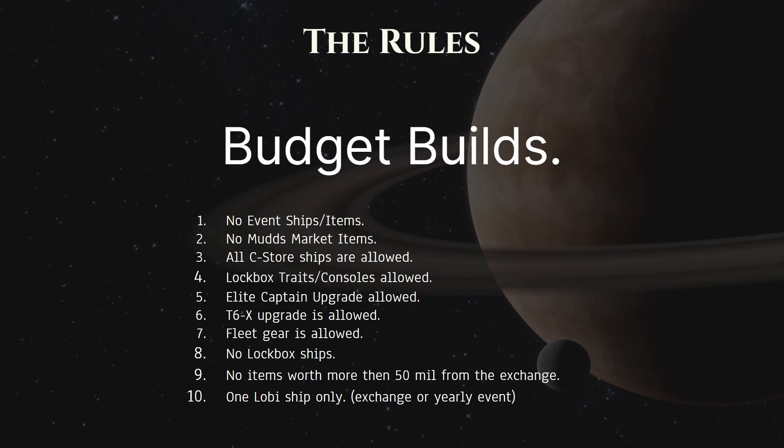So I'm going to say all the C-Store ships are allowed for budget builds, and that does include the legendary ships. I understand those can be very expensive and a budget player may not want to drop that kind of money. A budget player may want to throw a $20 bill here and there for a ship when it's on sale, but $80 or $100 is a little different. Even though the legendary ships are available, I most likely will not be using the legendary ships' traits.